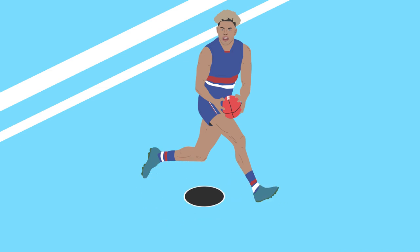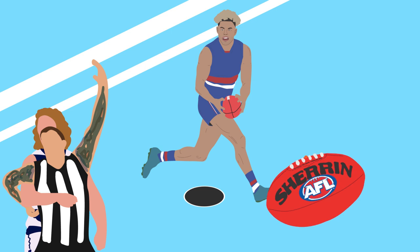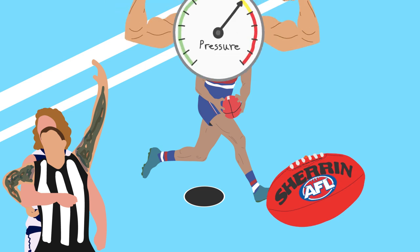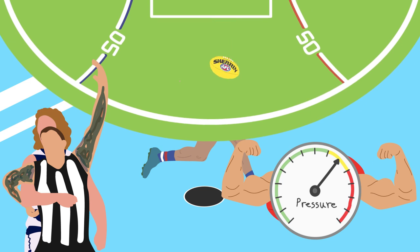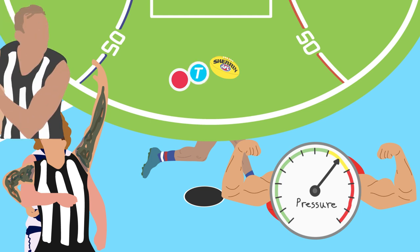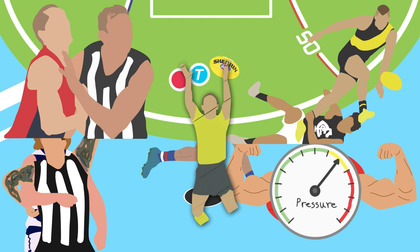The most obvious way to tag a player is to take away their space, joining yourselves at the hips and never allowing them to get near the ball without experiencing some form of physical pressure. At stoppages around the ground, taggers can position themselves between the ball and the player to disturb running patterns, and then scrag, niggle, hold, and more or less try to get away with whatever they think the umpires won't see, in an effort to unsettle opponents.